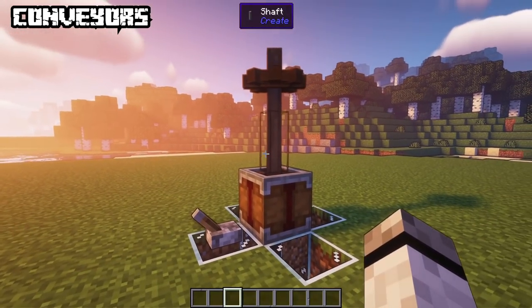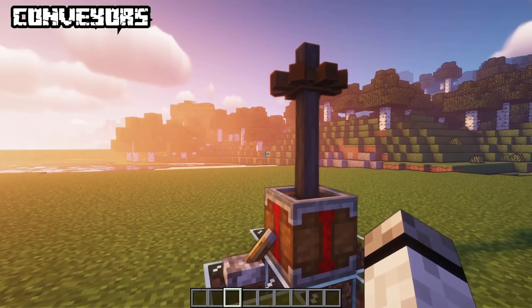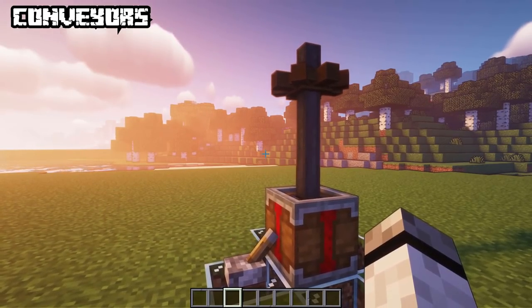The clutch acts basically as a shaft until it receives a redstone signal — then it stops and doesn't pass any rotation anymore.